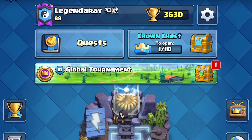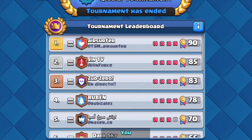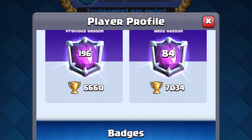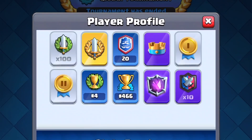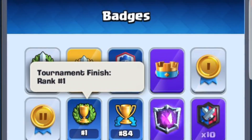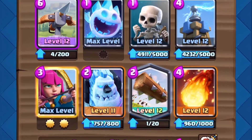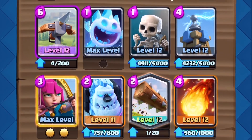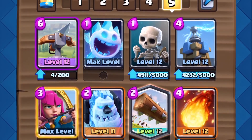The first Clash Royale Global Tournament has wrapped up, and the winner is Air Surfer from Team Solo Mid with a shocking 90 wins on the dot. So close to that big 100 — that is just absolutely crazy. I really did think that Ruben was going to win, as he was leading for most of the tournament, but Air Surfer really did come in clutch at the end. Guess what deck Air Surfer used? 2.9 Expo Cycle. This guy is good — Expo is back, baby, and it can really be effective.